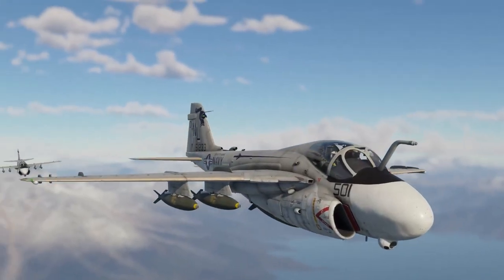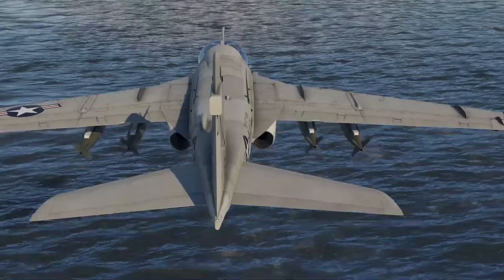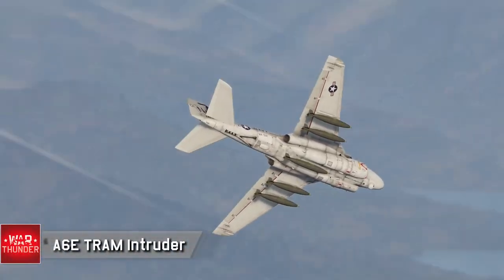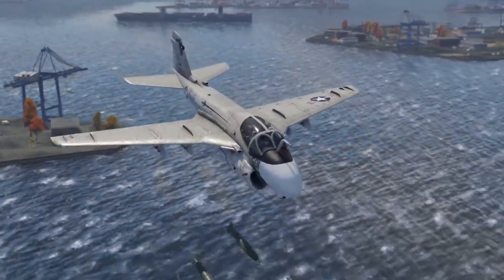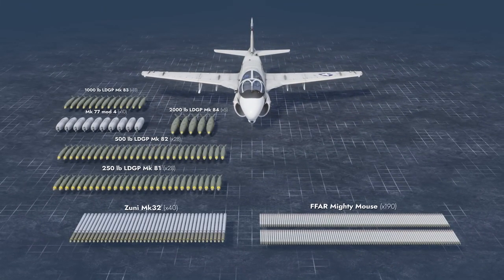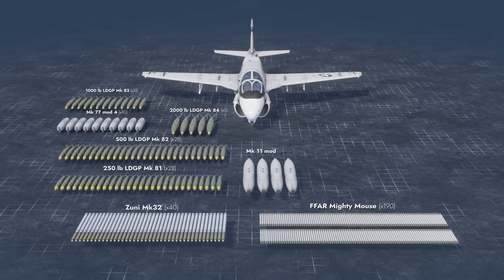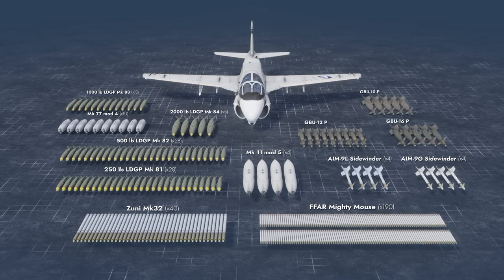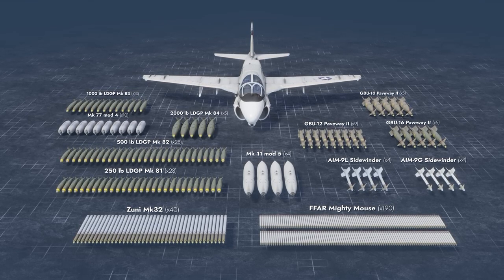Going back to the aircraft, we're greeted by this large-headed carrier-based plane, the A-6E Tram Intruder. This attack aircraft can carry an enormous number of conventional bombs and rockets of various calibers, gun pods, guided air-to-air missiles, and, for the first time in the American tech tree, infrared guided bombs.